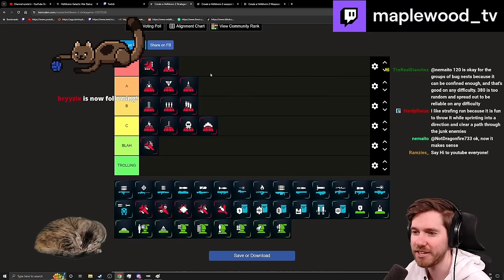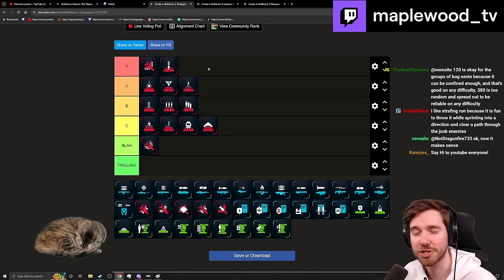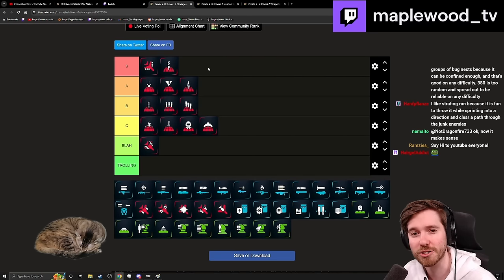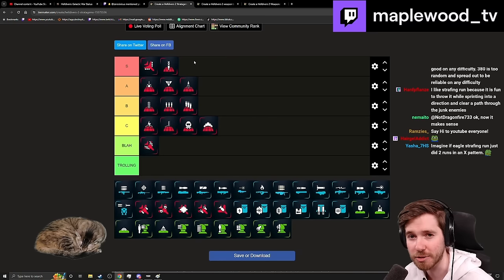The Cluster Strike — it's so hard not to put this as S tier. Incredible uptime, really good tier 1 to tier 3 add clear. Although it can't deal with Chargers super effectively, technically it can if enough fall in it. It takes out Bile Spewers and literally every bug except Chargers and Bile Titans reliably. Just be careful of where your teammates are positioned — it has a very large radius, which is both good and bad.